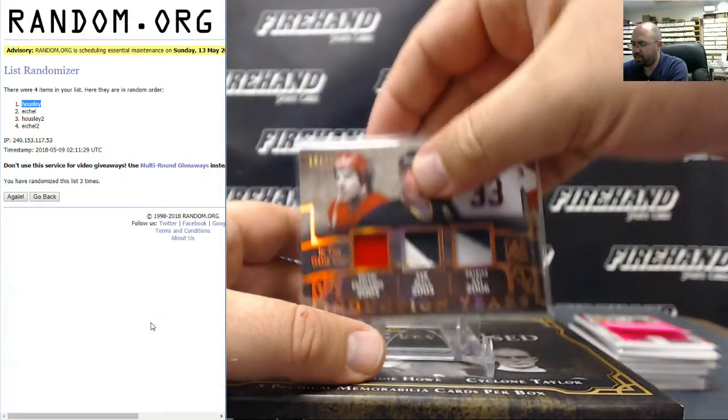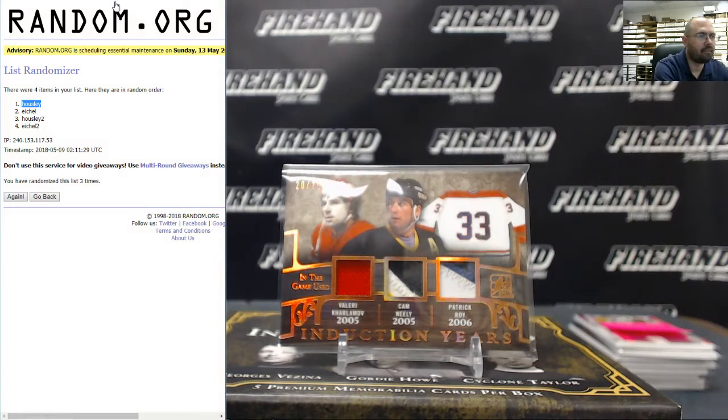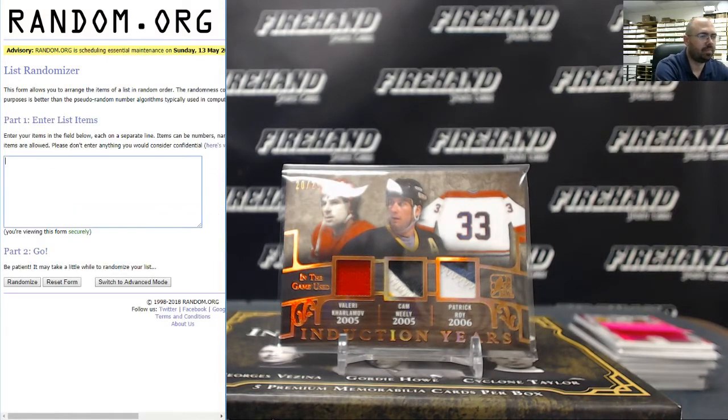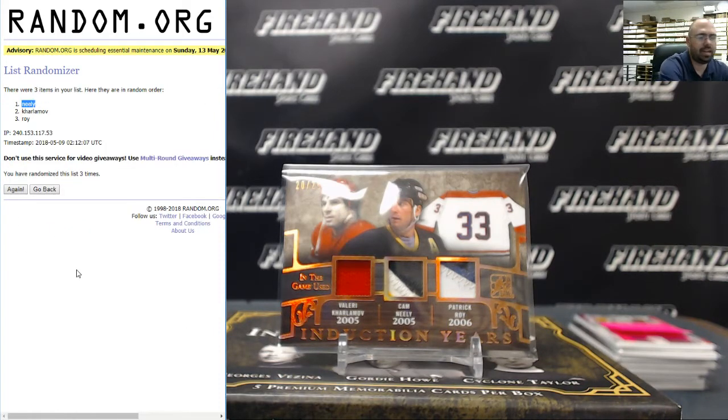Next we've got another triple relic — Valeri Kharlamov, Cam Neely, Patrick Roy. After three randomizations, going to Cam Neely, the letter N — Black Locust Records.